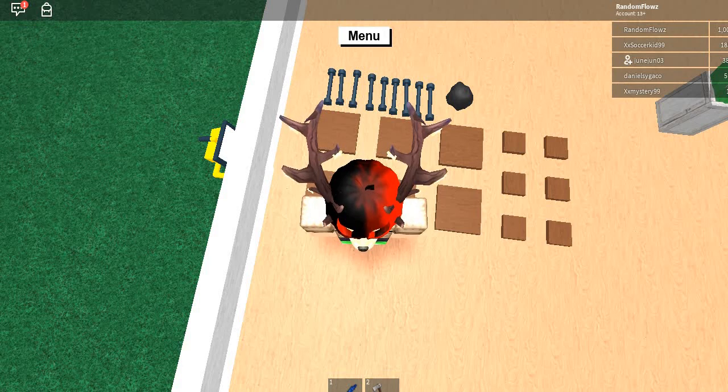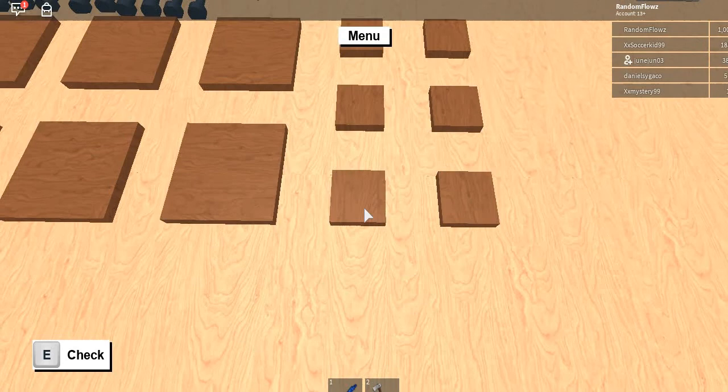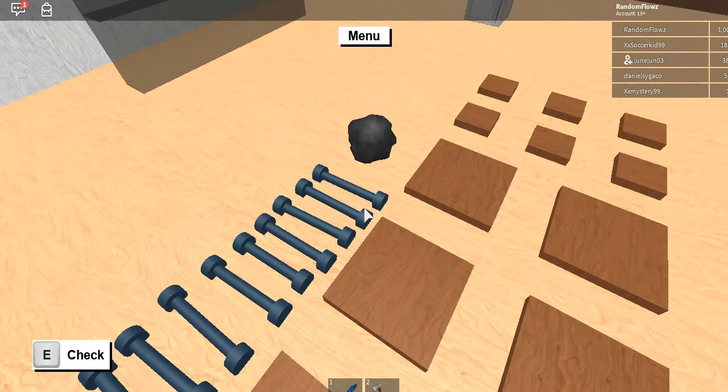Hey, what's up? Welcome back, and today I'm going to be showing you how to make a simple grill. So first of all, what you're going to need is six small tiles, six tiny tiles, and then I don't know how much wire this is — you can use however many wires as you can.